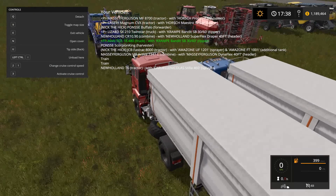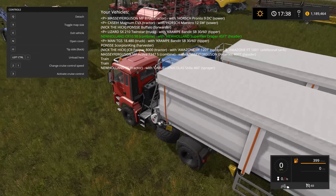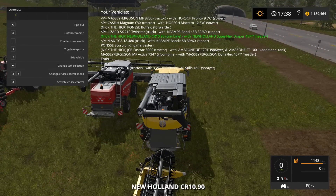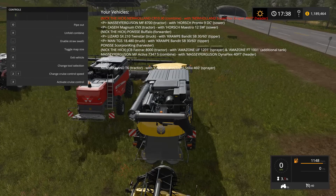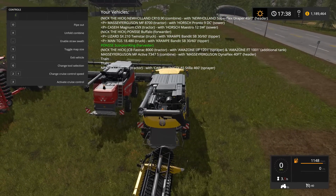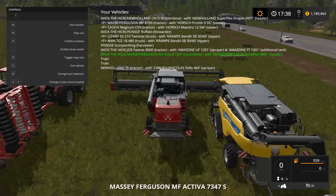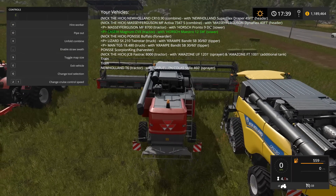First I want my combines together towards the beginning of the list. I'll find the first one — it's in green — get inside it, move it towards the top with left-click, drag it right up to the top, then right-click to set it in the first position. Now I'll find my second harvester, get inside it, left-click to drag it up and put it in the number two spot, then right-click to set it. So the two harvesters are set.